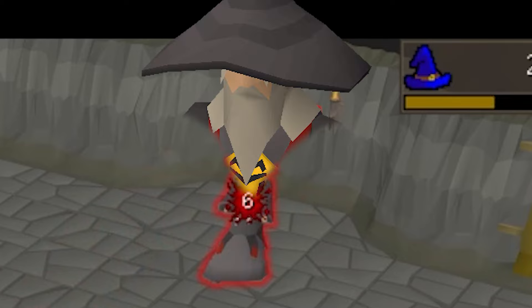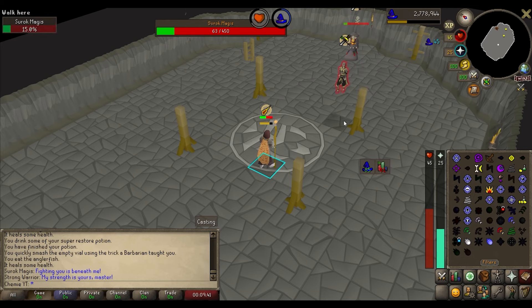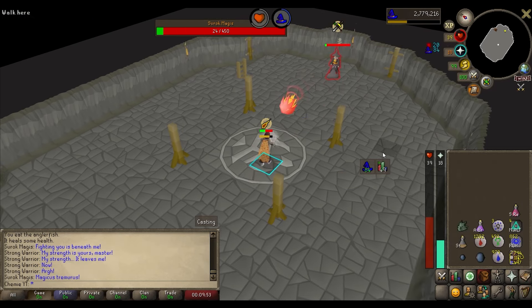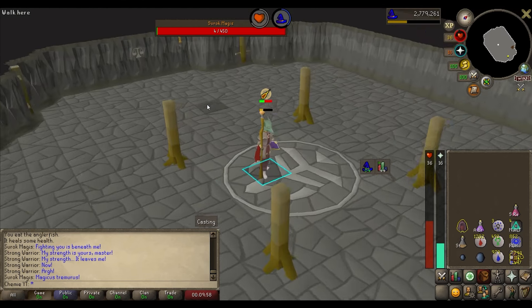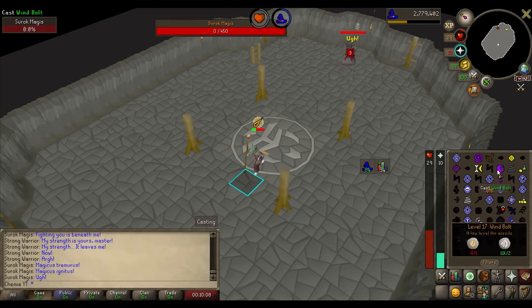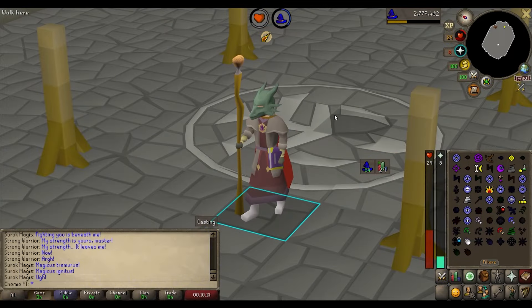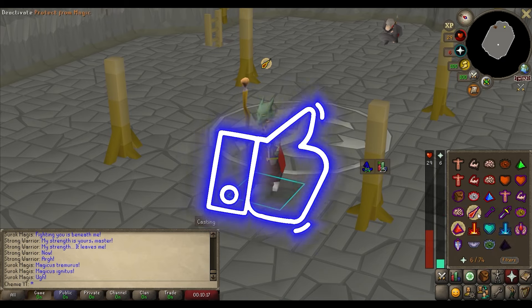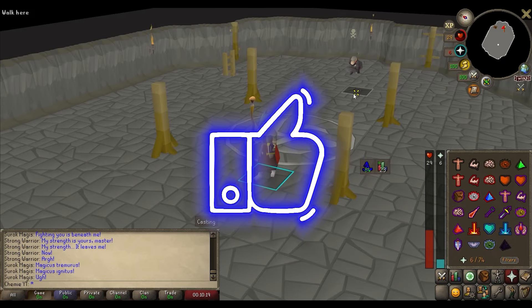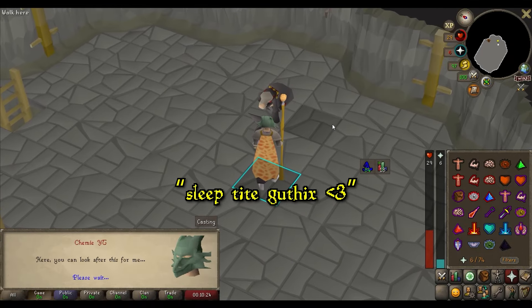At this point, Surok is definitely feeling the heat. Just react to his mechanics in whatever order they come — simple enough. Make sure you equip that Adamant Dragon Mask at the end for extra DPS. Nicely done, friend — nothing hurts anymore after Desert Treasure 2. If this video helped, hit that thumbs up and subscribe. Comment 'Sleep tight, Guthix' and I'll catch you next time.